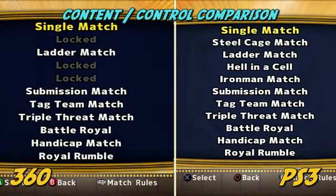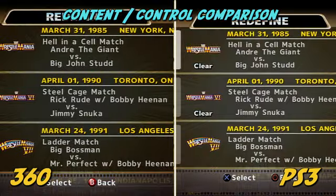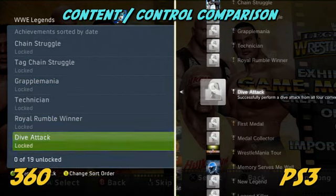Both versions of Legends offer 11 match types. You can create wrestlers, relive and redefine matches pulled from the first 15 WrestleManias, go at it online in just about every match type, and there are some super easy achievements and trophies on each platform.